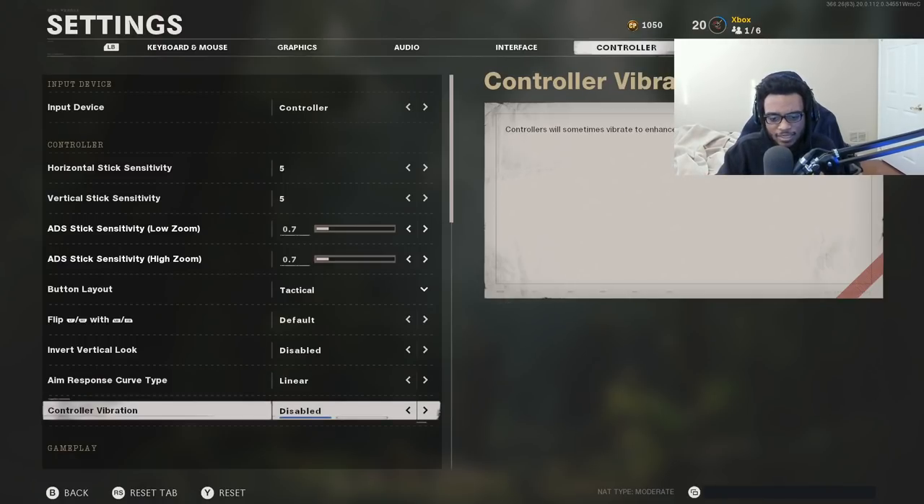Everything else is going to be disabled. I have my controller vibration disabled because personally this is a setting I don't like to have equipped. In my personal opinion, vibration on your controller throws off your aim and accuracy, and that's obviously something you guys do not want. Some of you might turn it off and turn it right back on — other people will turn it off and never turn it back on. I have not run controller vibration since COD 4, and I have no intention of turning it back on.